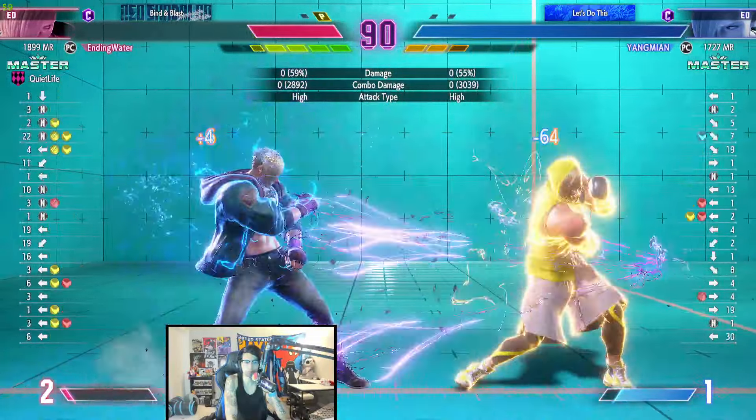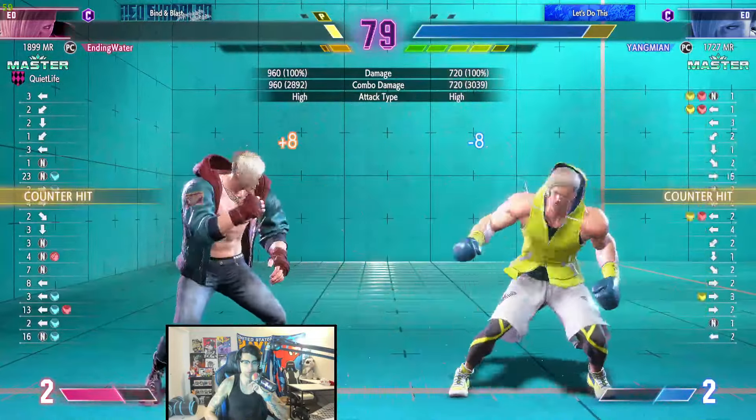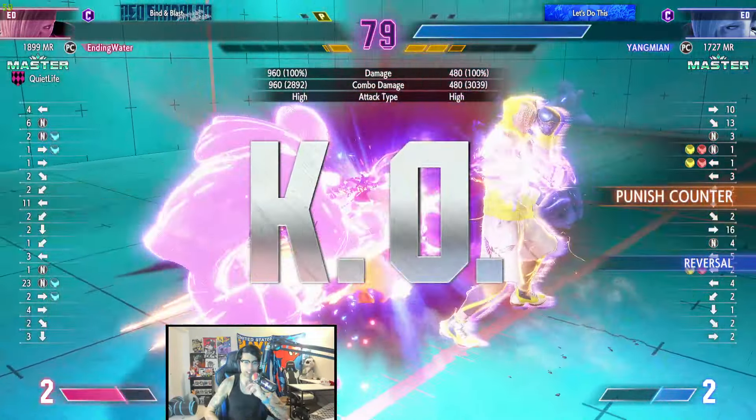The opponent did the standing flicker. Maybe EndingWalker hasn't seen the vision with the standing flicker — standing medium kick, I mean — which is like a flicker punch.